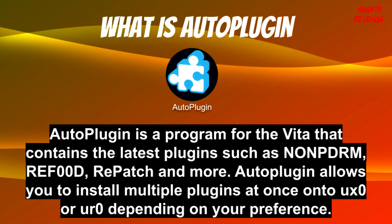Auto Plugin is a program for the PlayStation Vita as well as the PlayStation TV that contains the latest plugins such as noNPDRM, reF00D, repatch, and much more. It allows you to install plugins so you get more out of your PlayStation Vita. Before Auto Plugin existed, you had to take your config.txt file, add all the .skprx entries manually, and if you typed it wrong or didn't set it up right, it could take a long time and cause errors.